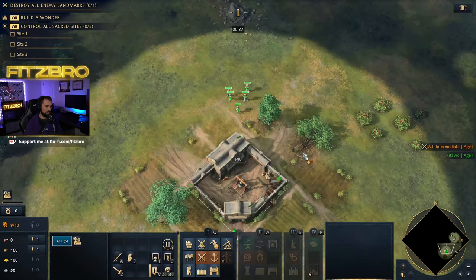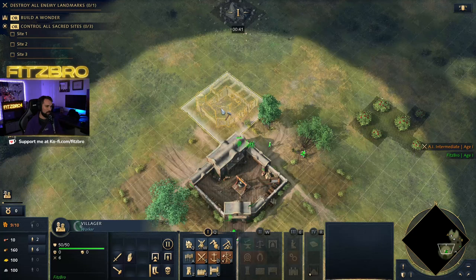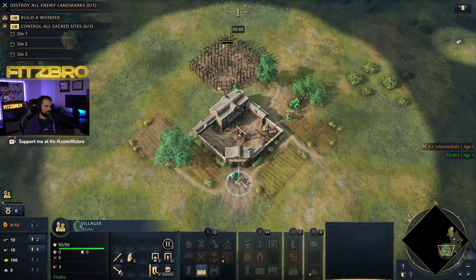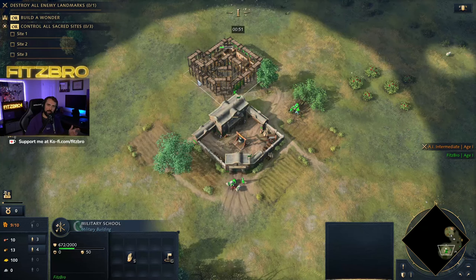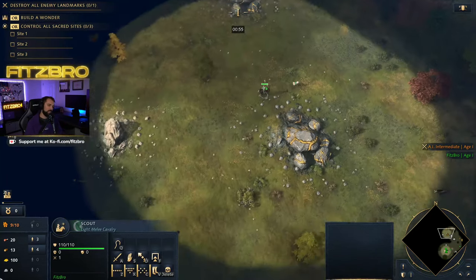I'm going to shift-click them — they'll go to the stone, then to the tree. Drop a military academy as fast as possible, then he goes to sheep. And then one of these villagers is also going to go to sheep. So you've got four on wood, the rest is sheep. My rule is basically: you build the building, then you put them on sheep. You build the building, you put them on sheep. So these guys will go to sheep, I'll build a house, they'll go to sheep.